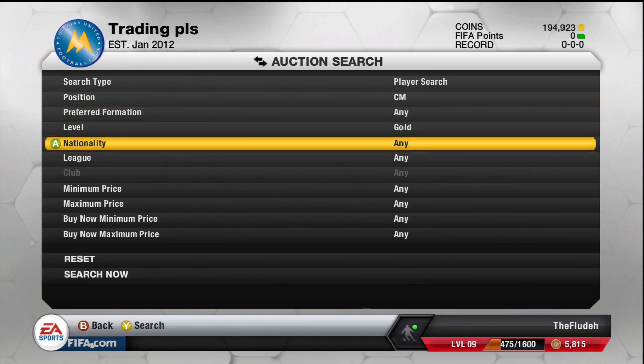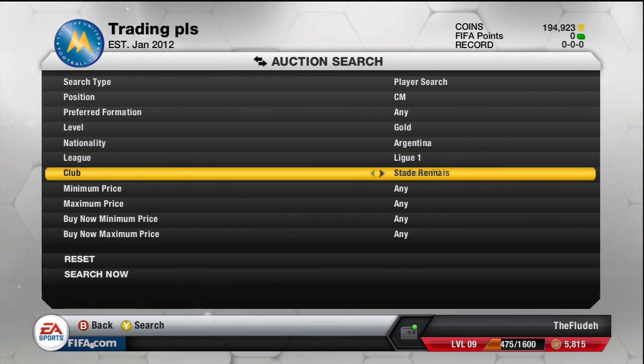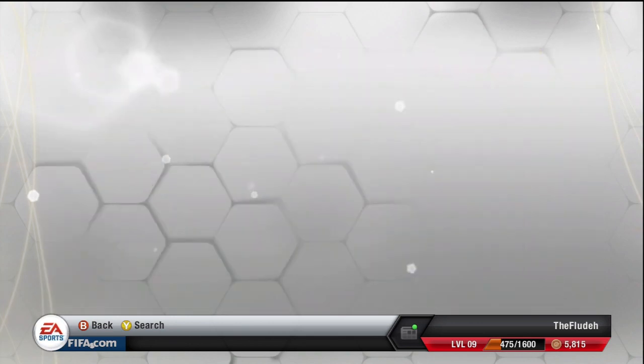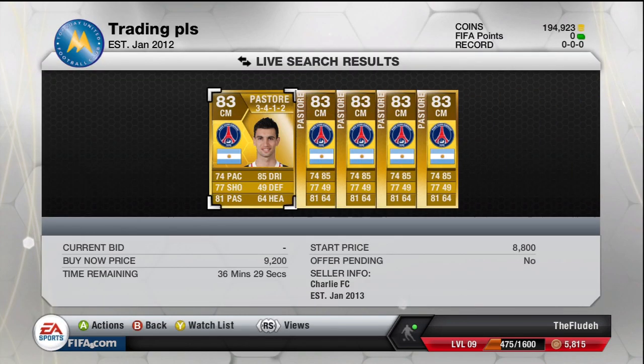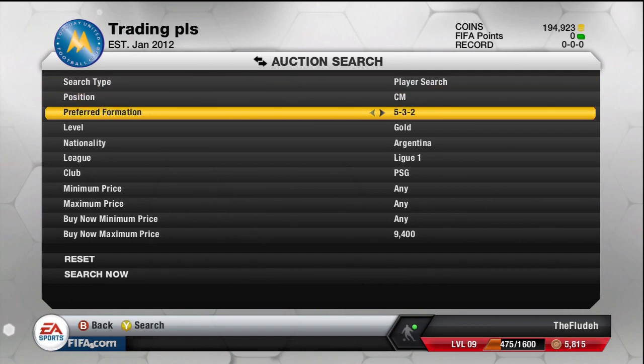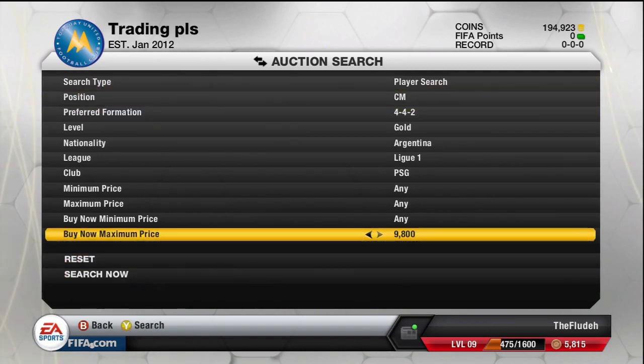You can see it doesn't take a lot of effort. All you're going to do is pick a preset CAM and then see what they're going for in the centre mid position. Right now I'm doing Pastore — Argentinian, League 1 for PSG. I normally tend to search for the 4-3-3 or the 4-4-2 formation, just because those are two very popular formations with the CM in it.